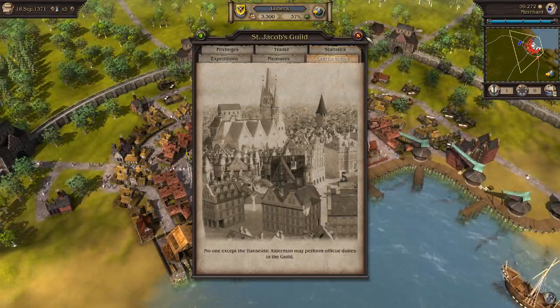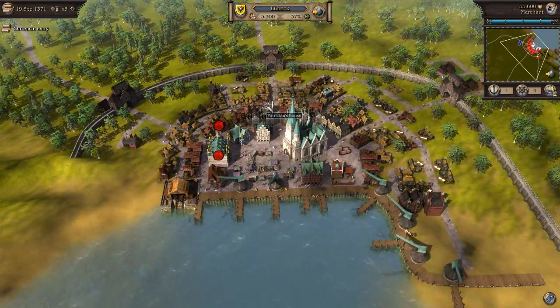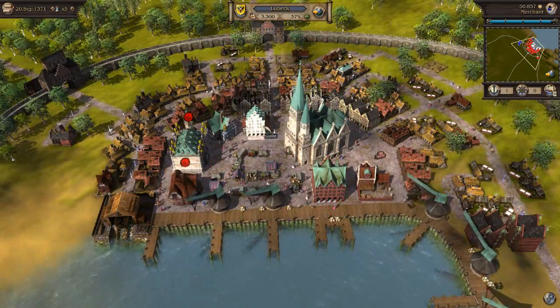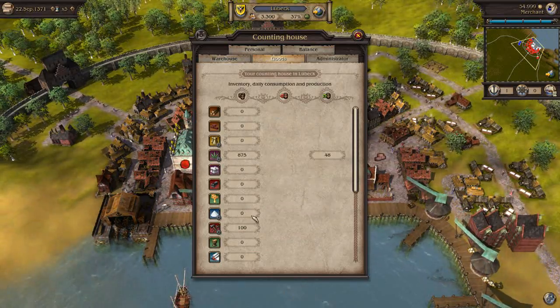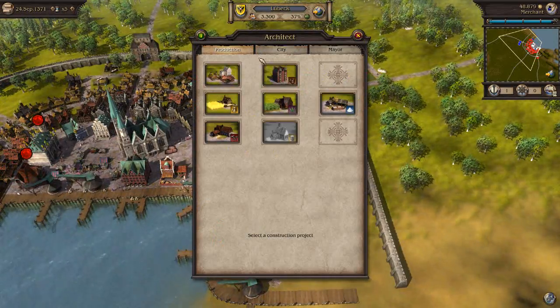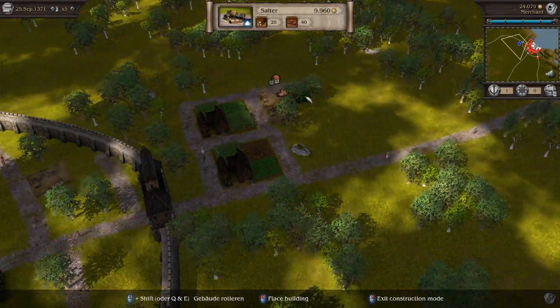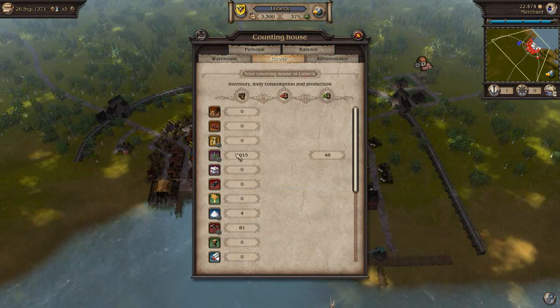Next time, maybe from here we'll be able to look into actually running for office inside one of these cities. The main thing I'm looking for right now is how much extra stuff we are producing ourselves. Going to accounting house, going to goods and balances — we have a ton of hemp, but we don't actually have that much salt. So we are going to be building a little place to store our salt facilities, and that will just keep our money flowing.